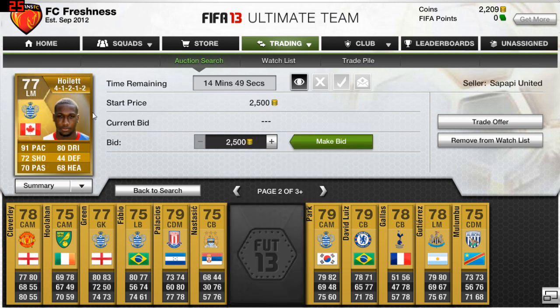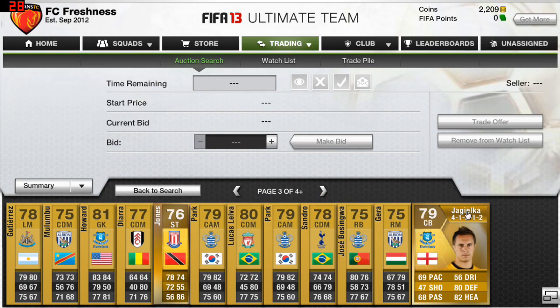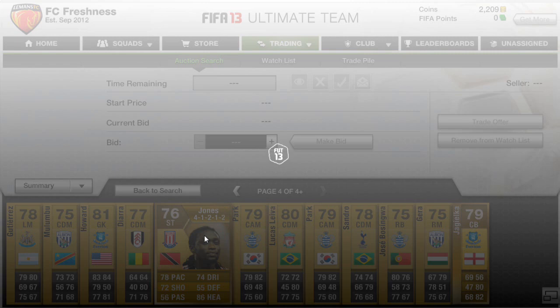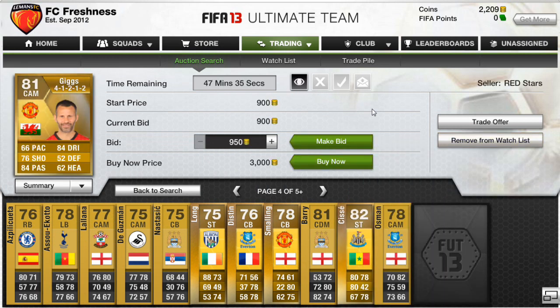Here's a good example: Junior Hoilett with 91 pace and 80 dribbling, playing as LM in a 4-1-2-1-2. This guy will go for a great amount — you can make decent profit. I've added him to the watch list. Another example: Jagielka at 2.4k, and Kenwyn Jones as well.